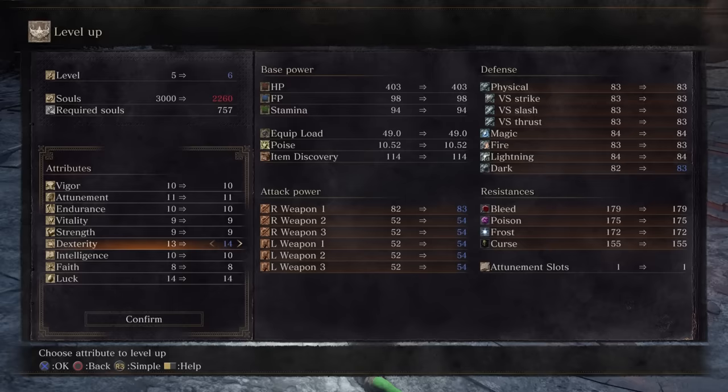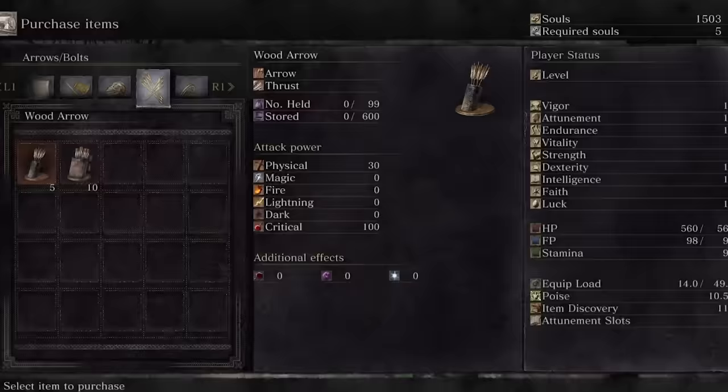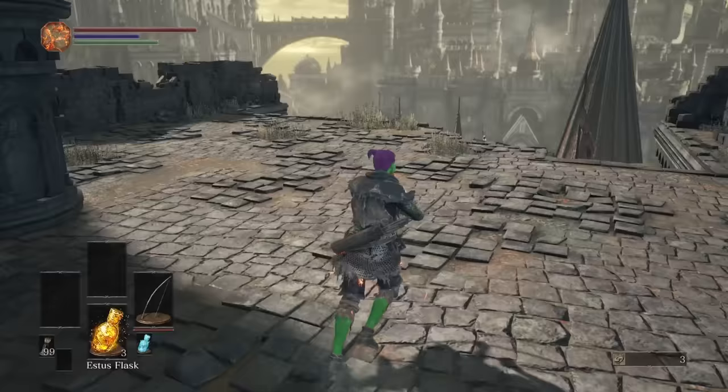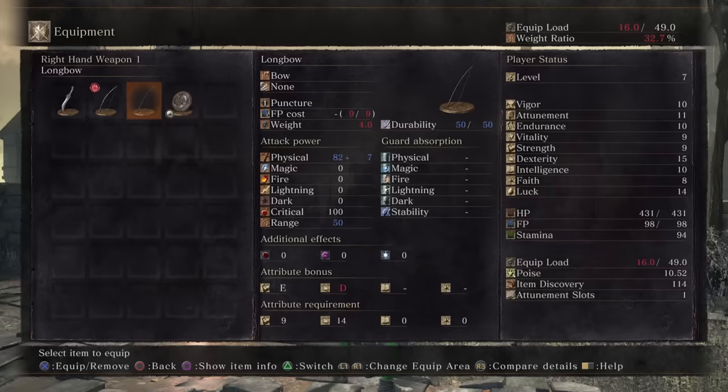At Firelink I put a couple of levels into dexterity but saved half my souls to buy arrows. Inventory limits are back once again, though we can still hold 99 arrows so it's not as restrictive as the throwing knife run. From that first fight we can ascertain that the short bow is not great, but luckily we can grab the longbow from right here in High Wall of Lothric — better damage, better range, bow money, bow problems.